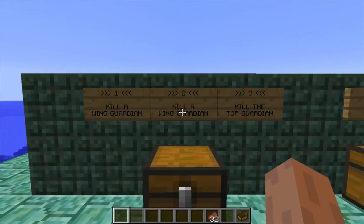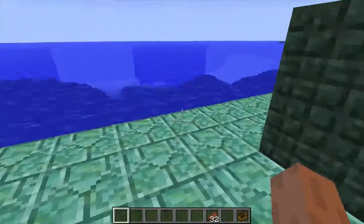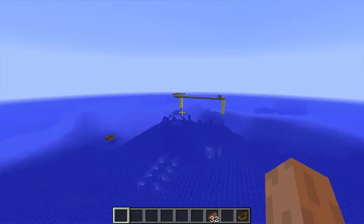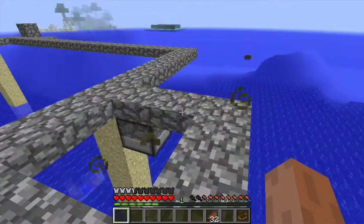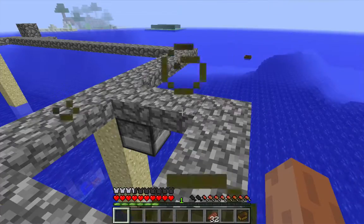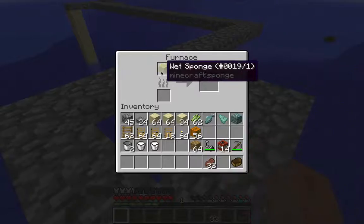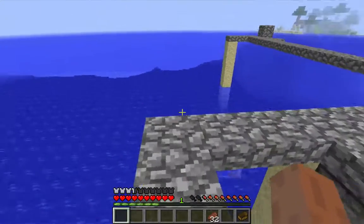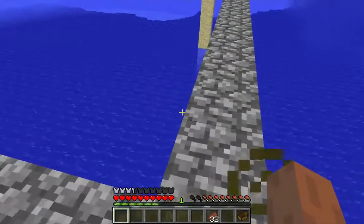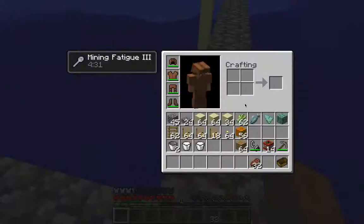If you're looking for another part of the strategy in action, a link to the other videos in this series can be found in the description. I'm going to head back to the cobblestone ring here, where I left off in the previous video. There's my sponge from the first Guardian. Now I'm going to go back to this forward extension here, and let me grab some slabs.